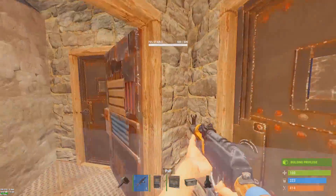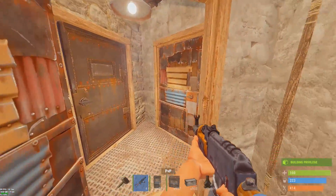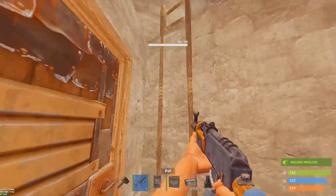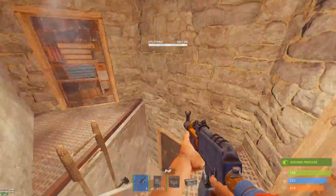Here's one of our loot rooms again with three boxes. Through here is our biggest loot room with five boxes — this is overall probably the safest spot. But the bottom floor realistically might be even safer just because of the base size; people are going to try to blow in from the top.